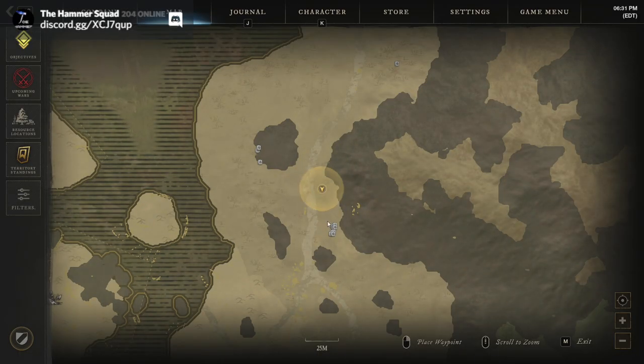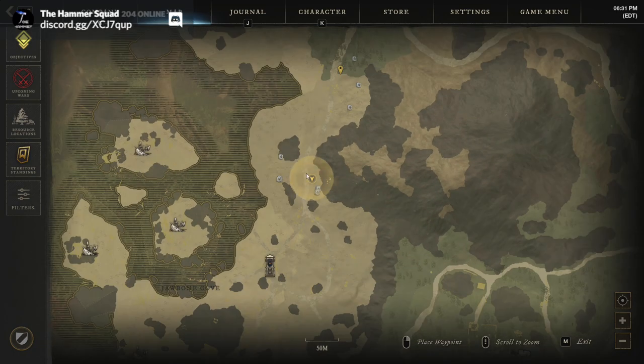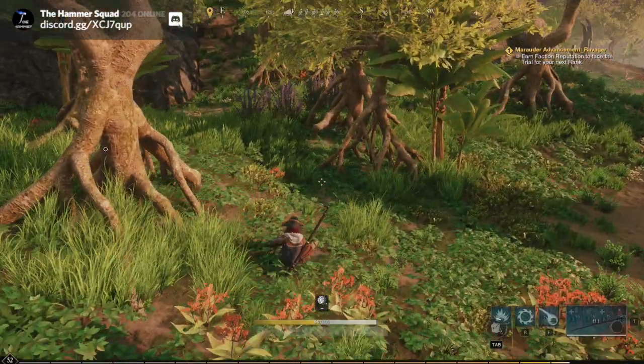Coming down this way, we should have herb here — you can see it going up on the other side of these rocks. I'm not collecting this yet on purpose. I very much prefer coming down, clearing this side, turning around about where the cave is, then coming back up. Hopefully by the time you get back up, some of this has reset and you can keep going around doing the cycle, which is ultimately what you want.